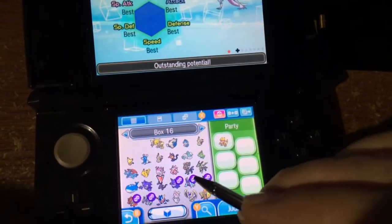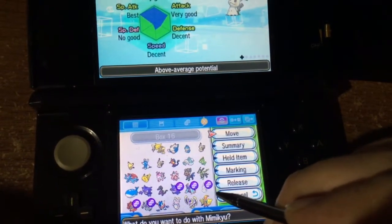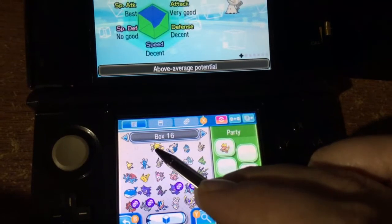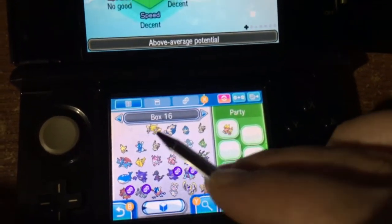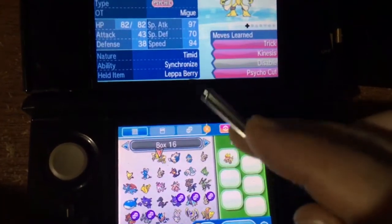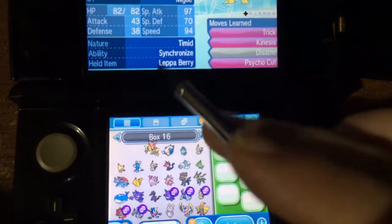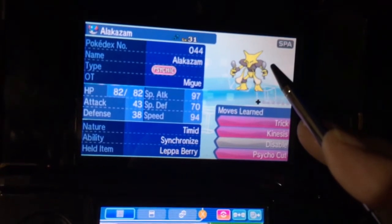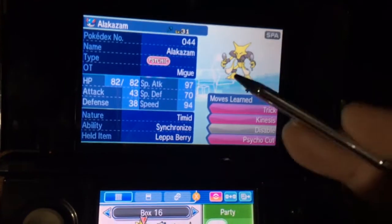That's what I've been using, so I was like, I need to breed a Mimikyu. So I went and looked up online how to catch Dittos with at least four IVs. I got the Alakazam — nature timid, ability Synchronized. I don't know nothing about natures. I just grabbed this off the Wonder Trade, because I found out if you grab him off the Wonder Trade he'll evolve. So I evolved him.